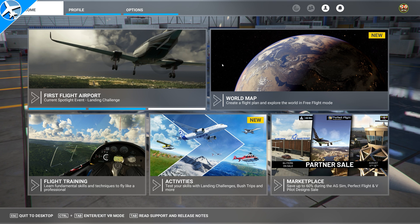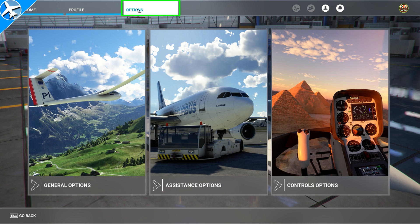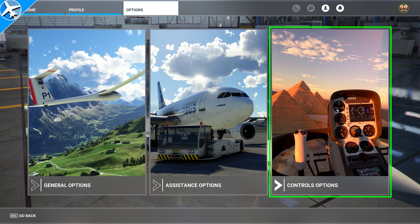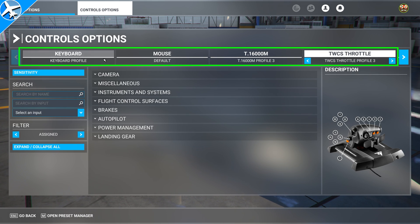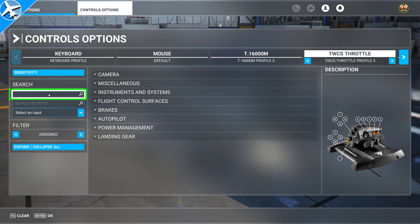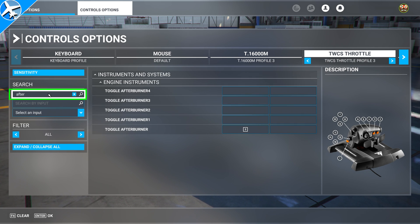One of the most important steps is making sure the afterburners have a key bind. To do that, from the Microsoft Flight Simulator home screen, click on Options and then Control Options. From this screen, select the device with the button that you want to have a binding to. In the search box, type Afterburner or part of the word, then find the Toggle Afterburner input and bind a button to that.